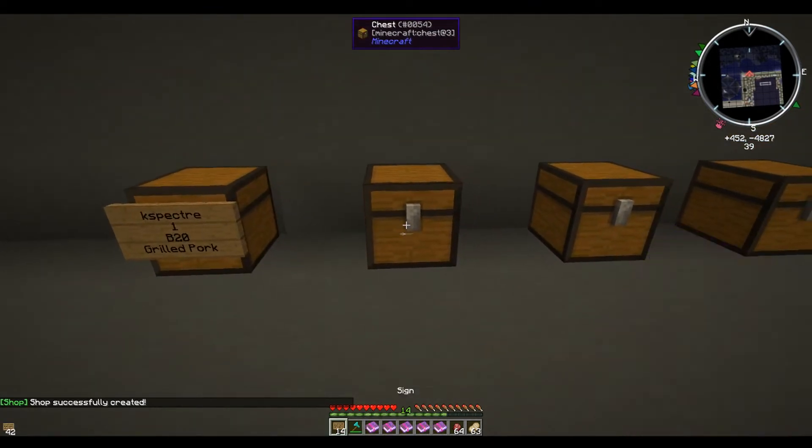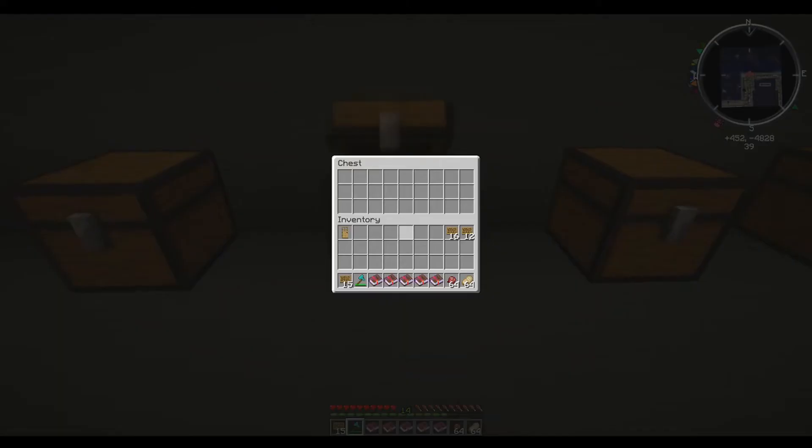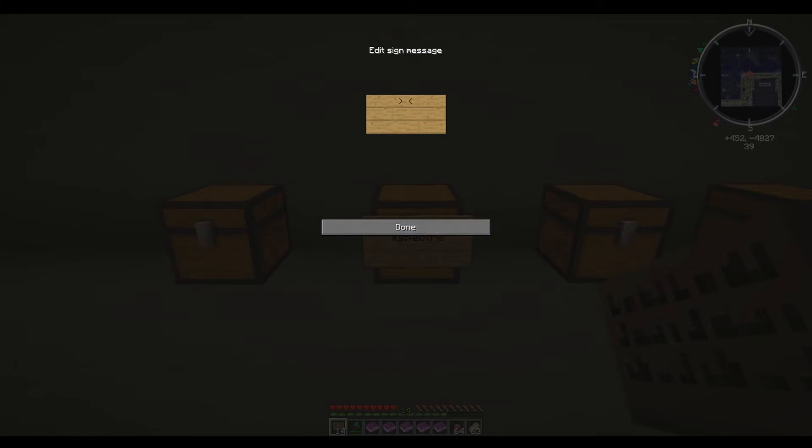The next one we want to do is a sell shop, so players sell to us. Hold shift, right click, leave the first line blank, go to the next line and say how many items you want to buy back. Then type sell — this means the items will go into our chest — and set a price, for example 20, then grilled pork. All done.